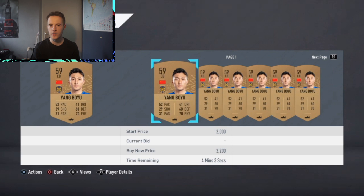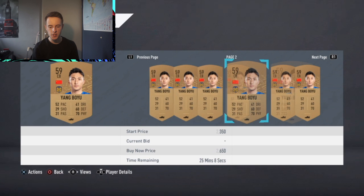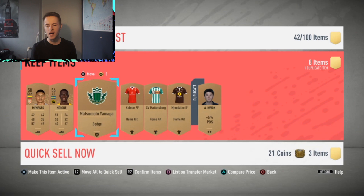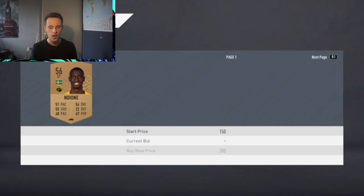This first player is from the CSL. You do need him to complete the squad builder challenge for the CSL league. First, check the cheapest one — there's one for 400 and a couple for 300 as well. I'm going to list mine up for 400 coins, which is basically the same value as I purchased the pack for, so the rest of this pack is profit. I like to quick sell all the consumables and always check the players. This guy is only going for 200 coins — I'll keep the players and discard everything else.